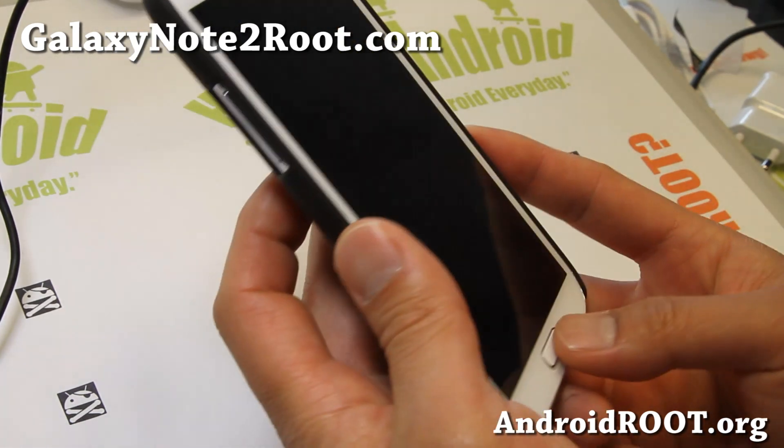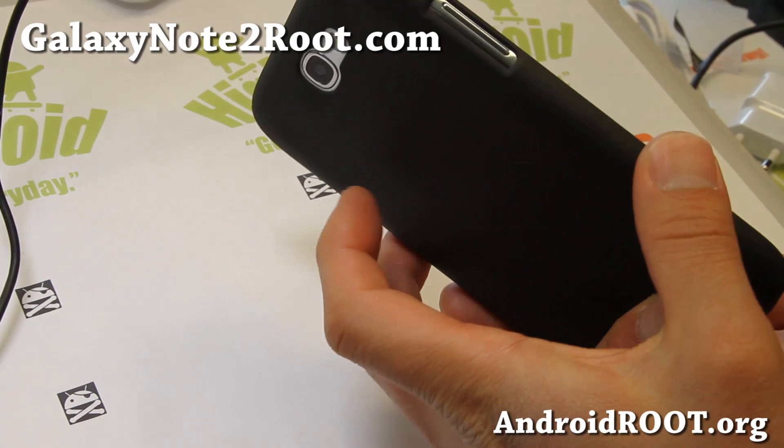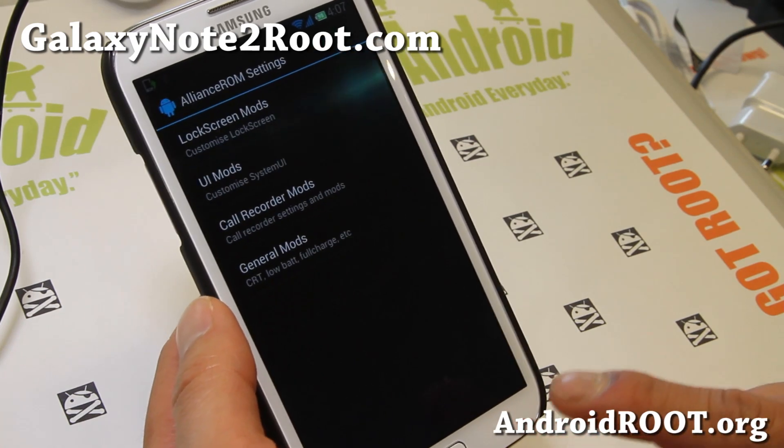I've got the nice green here, and if I hold down the home button I get the flashlight. I really like that — what I usually do is if I'm in the garage, I'll just do a quick two taps and boom, I've got the flashlight. You can also skip music if you have a music player. That's really nice.